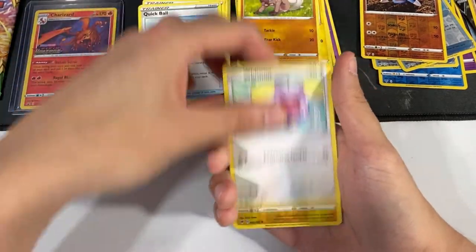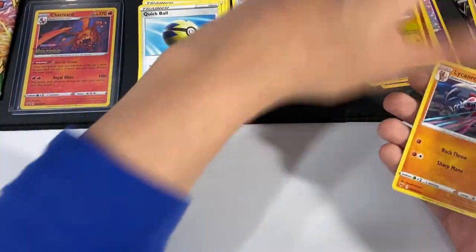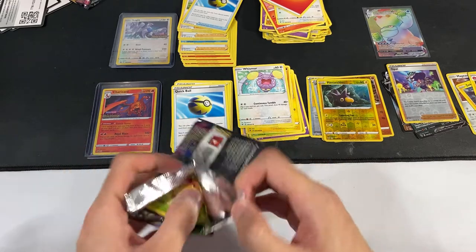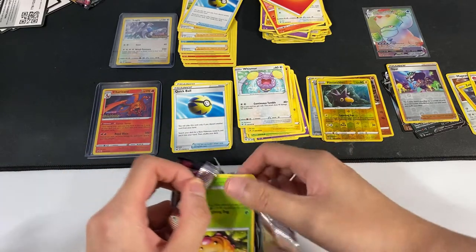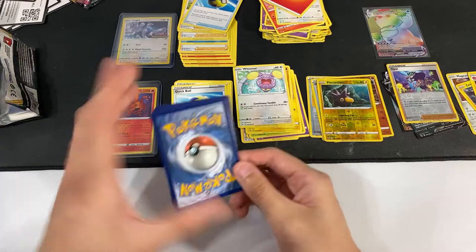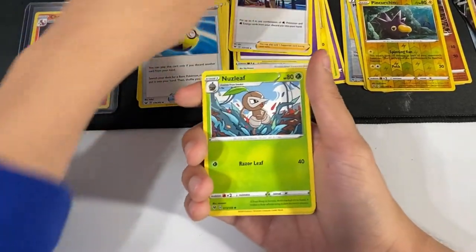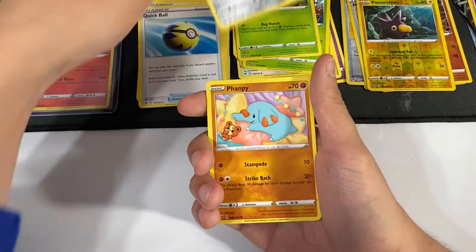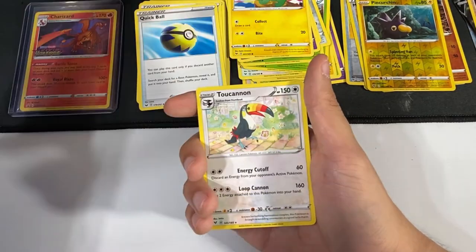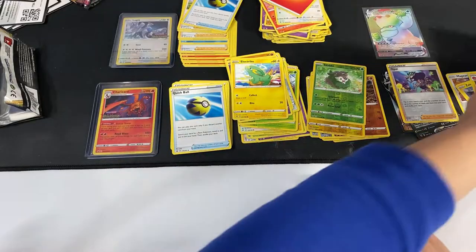So I got really lucky with all these holo rares. It's tempting me to continue opening Pokémon packs. The last pack — it's a green one, so I don't think I'll get anything great at the end. We have a Lanturn, a Reverse Holo Cufant, and the last card — we have a Toucannon! But yeah, that's my last card and we had great pulls.